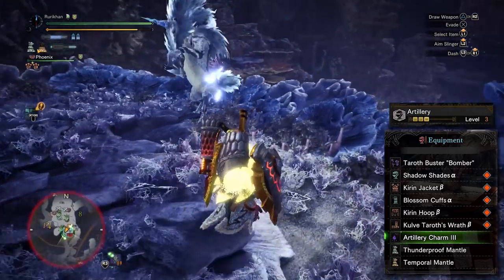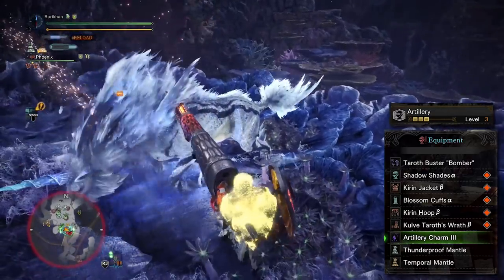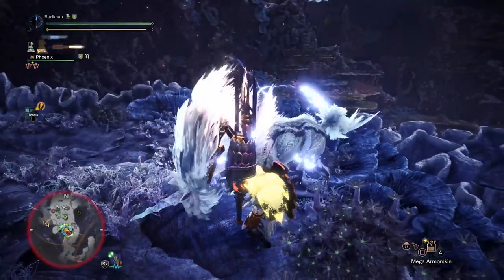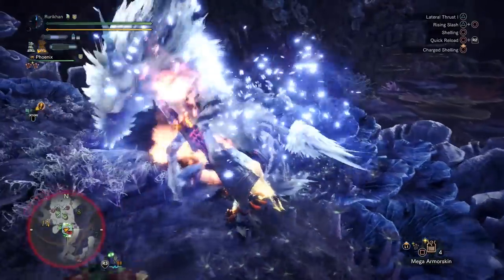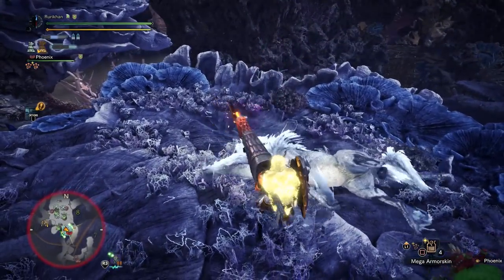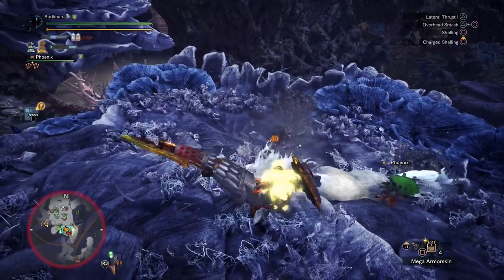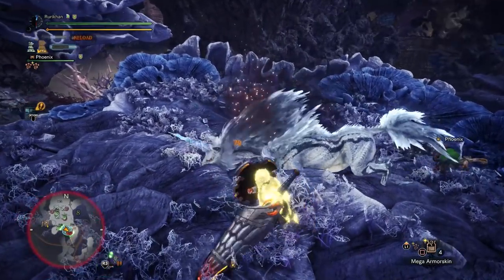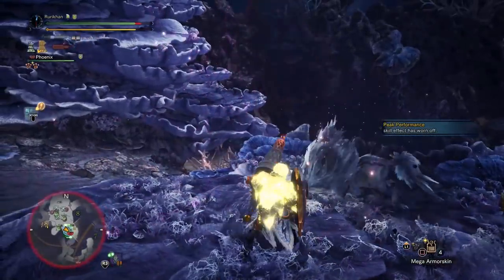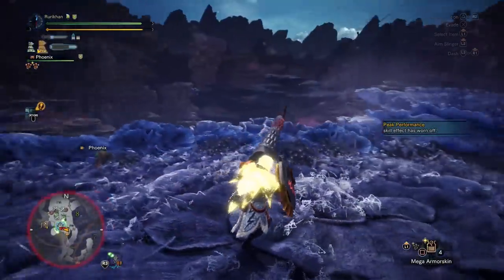Well, there is one rare decoration in this set, but we are fighting an Arch Tempered elder dragon. For mantles, I'm going with the Thunderproof Mantle and the Temporal Mantle. Assuming Arch Tempered Kirin keeps its thunder element, you'll want to rotate through both of these to avoid as much damage as possible.